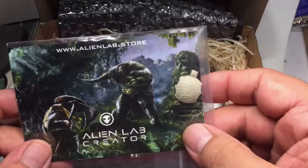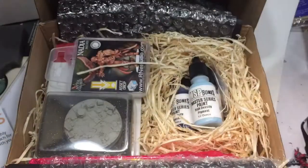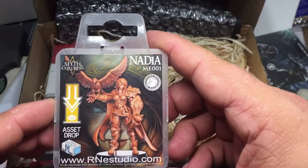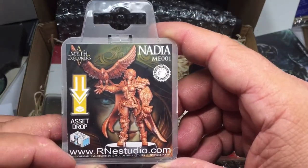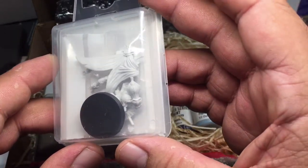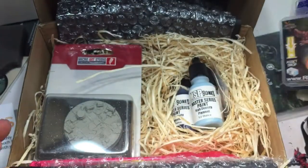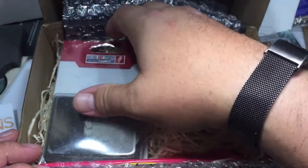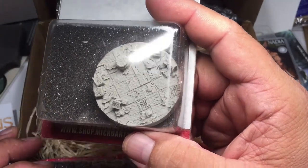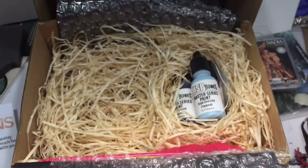We've got Alien Lab Creations — looks like a shield and probably some basing bits. And we have Nadia, a resin piece that looks like it's got pretty good details to it. And the base is from Micro Art Studios — that's cool, they even have little leaves on them. It's gonna be a fun base to paint.